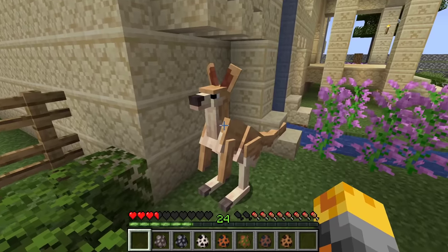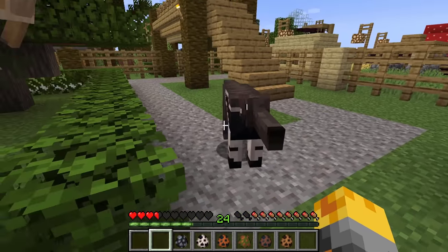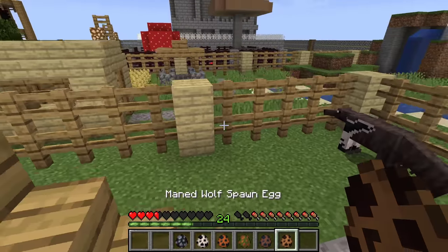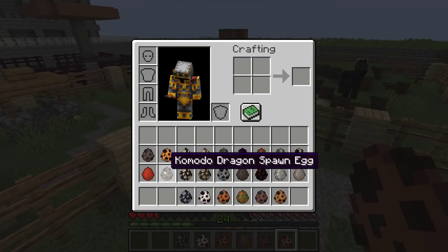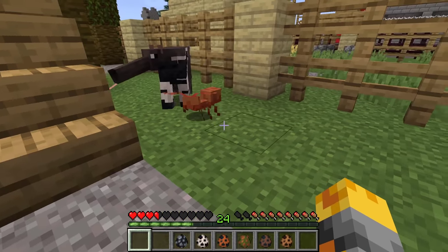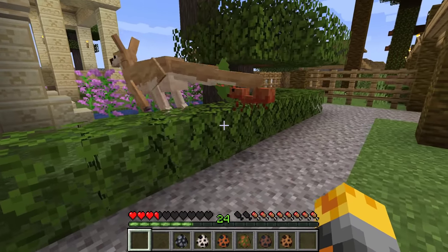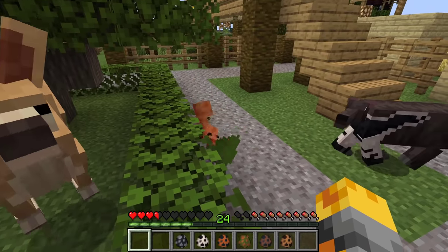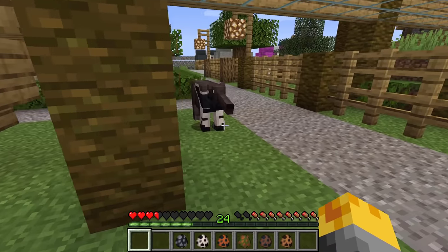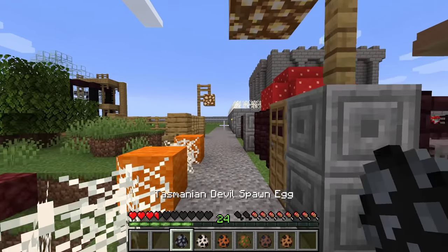Maybe we can spawn the anteater as well — this is that brand new mob we can test out. I think we have some ants to spawn for him. Here we go — a leaf cutter ant! He's actually cutting leaves, that is so awesome. Maybe he's going to take it back to his own house. The anteater has gone ahead and eaten our poor ant! This is such a life cycle.